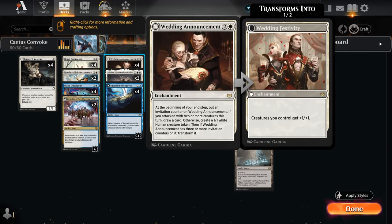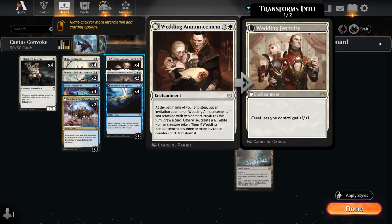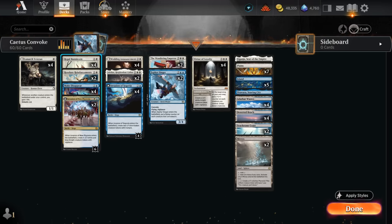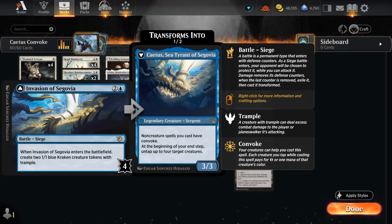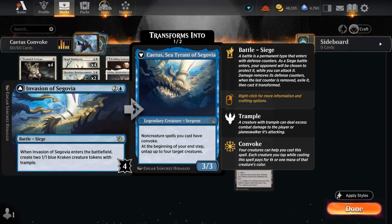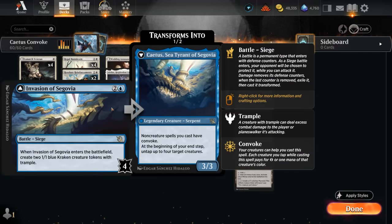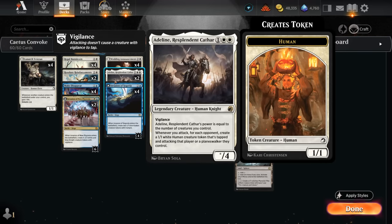Wedding Announcement can also maybe be convoked once we transform our Invasion of Segovia, making additional 1-1 tokens and eventually giving our team +1/+1. We have the full set of Regal Bunnycorn, and turn 2 Bunnycorn into turn 3 Invasion of Segovia is one of the better curves since we make two 1-1 tokens — meaning Bunnycorn grows to a 4-4, immediately threatening to transform the battle. We also have two copies of Adlan, which can quickly grow by generating all these tokens and threaten to transform our Invasion of Segovia in a single attack.